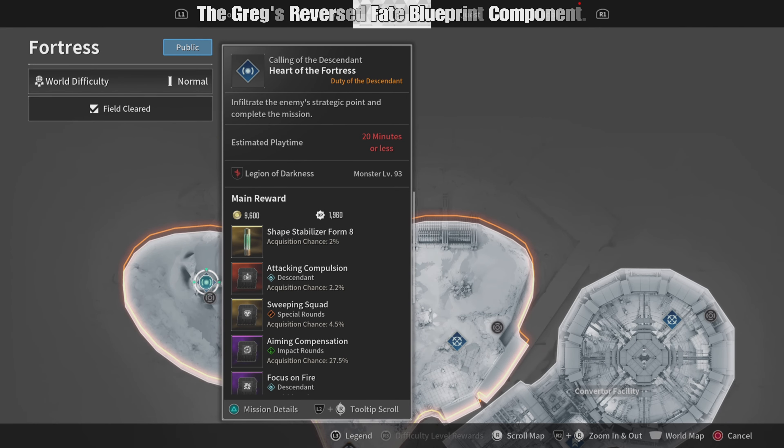And finally, the Gregg's Reverse Fate Blueprint Component drops after you complete the Heart of the Fortress Duty of the Descendant Mission in the Defense Line Zone.